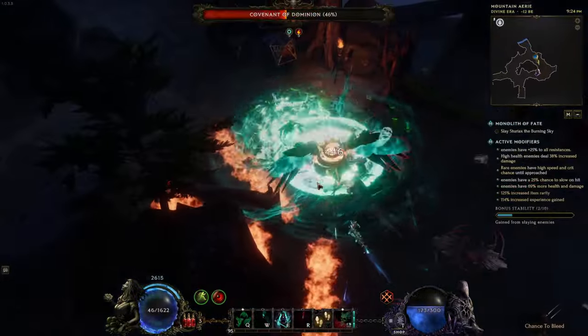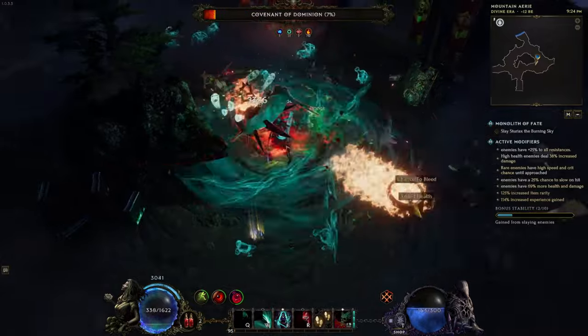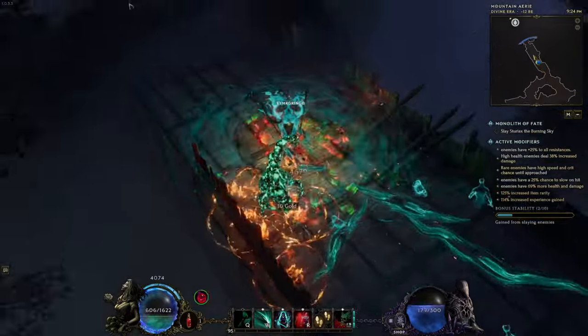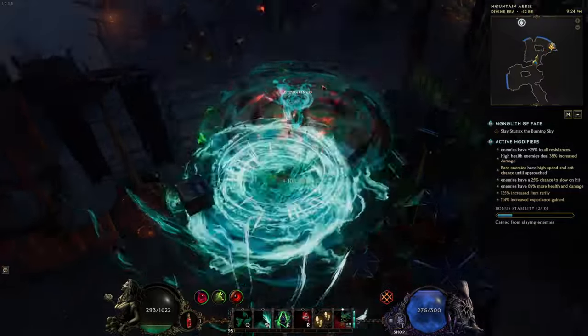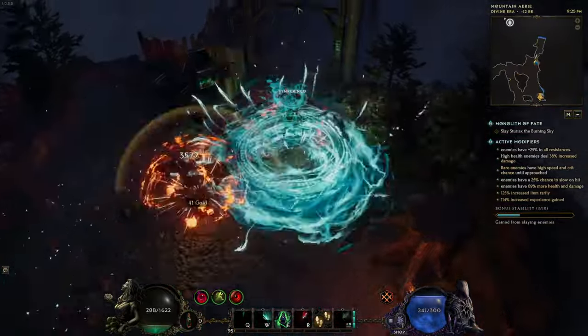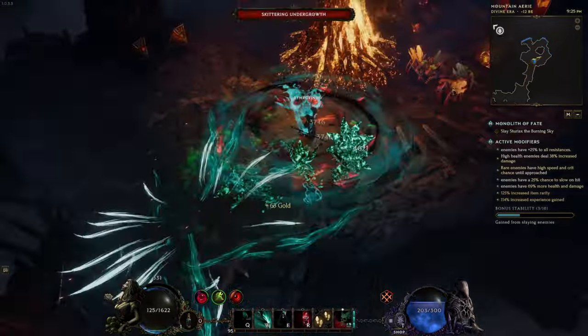The build can be played with both Lich and Warlock, but with some testing the Lich just felt like the superior choice for this current setup. The passive tree from the Lich provides so much increased damage, as well as the Reaper Form where we also get over 200% increased damage to Ghost Flame, with some extra movement speed and other bonuses as well.